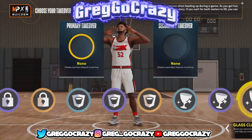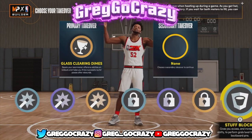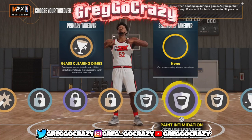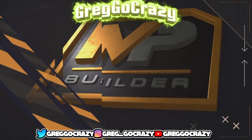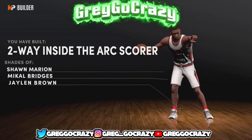For the defensive badges, he's got 35 defense — I just maxed the defense out. For the takeovers I gave him glass clearing dimes and paint intimidation. I was choosing between stuff blocks and paint intimidation, but I ended up going with stuff blocks.